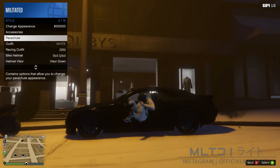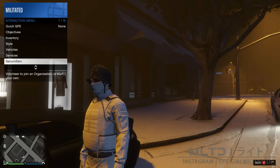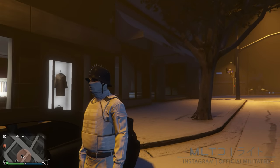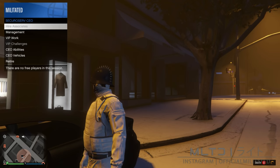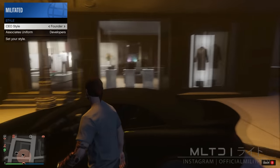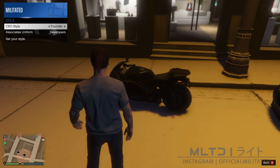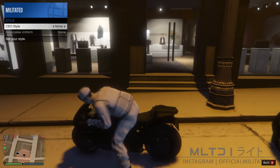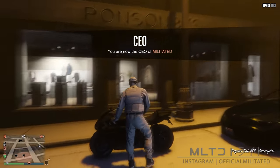Next go up to where it says parachute and exit the car. Then go into security serve and register as a CEO or VIP depending on what you can do. Reopen the interaction menu, go into security serve management and style. Press right once to equip the founder outfit and then walk over to the bike. Get onto the bike and press left once to go back to none as you're getting on. You can now see that we have the hat and mask together, which you can't normally do.